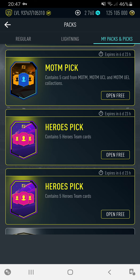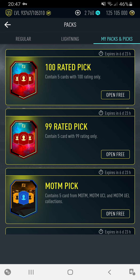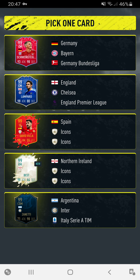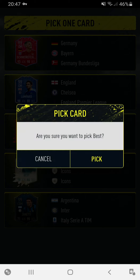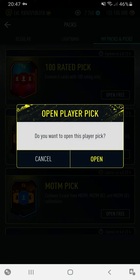We've got two Hero picks. Now I think we will open the 99 rated pick. Oh, we got George Best! Take a screenshot of that — that is a very good pick. Out of all the 99s, I managed to get a new one. That's surprising.